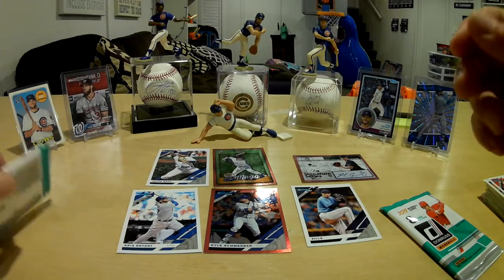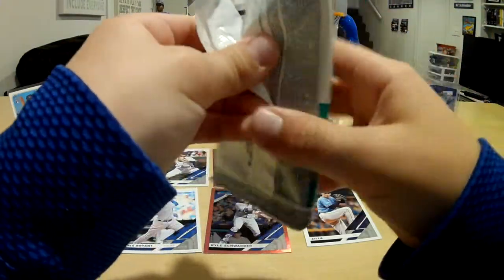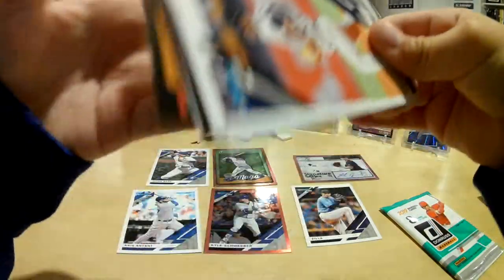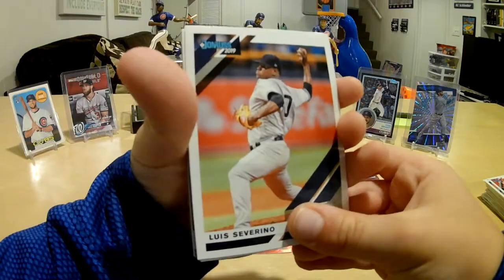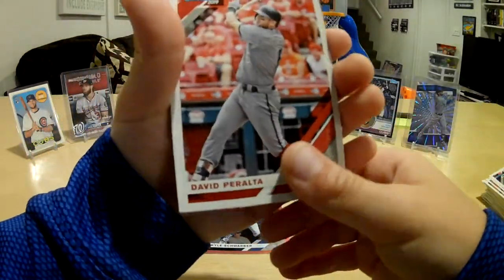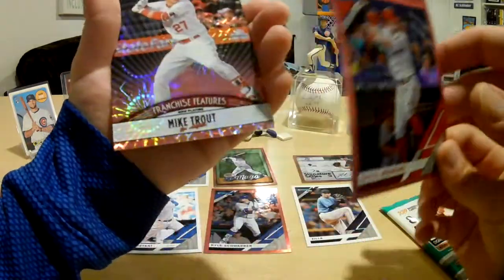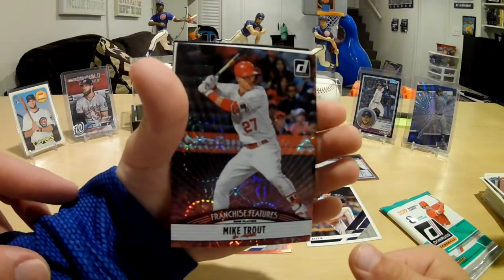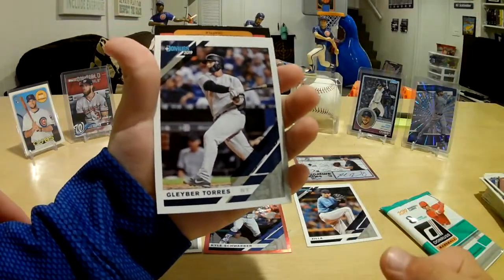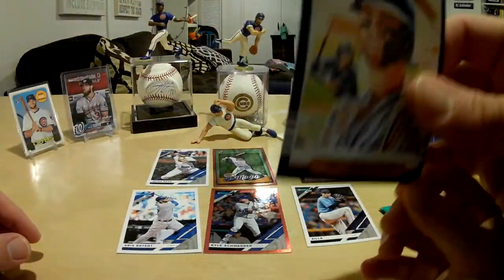Let's open your last pack. Luis Severino, Austin Meadows, David Peralta, Clayton Kershaw, a pink Reese Hoskins, Mike Trout Franchise Features — other cool cards — yeah, Mike Trout, nice! You like Mike Trout, right? Gleyber Torres and Mitch Haniger Diamond King, cool.